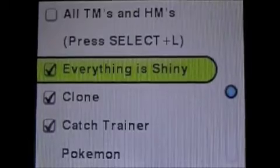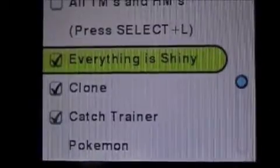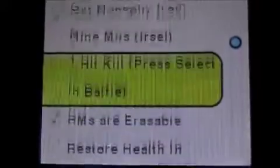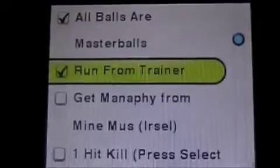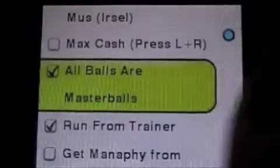And to have everything shiny — the shiny code will make absolutely everything shiny, even Pokemon in your PC and party. I'll also give you Run from Trainer and all Pokeballs act like Master Balls.